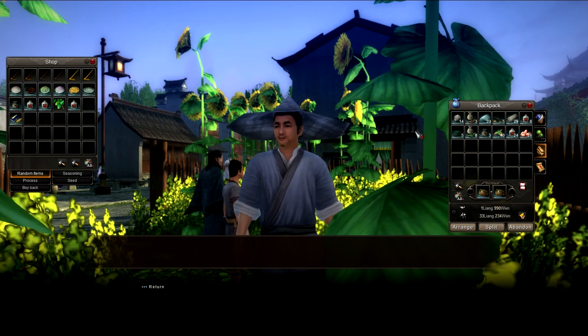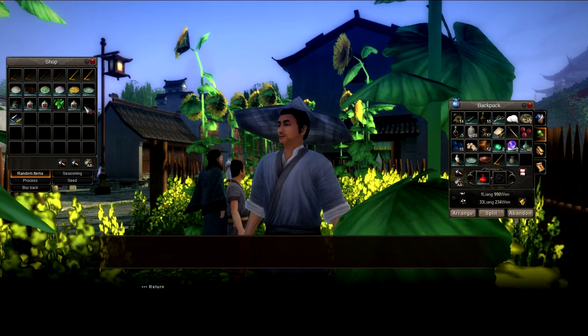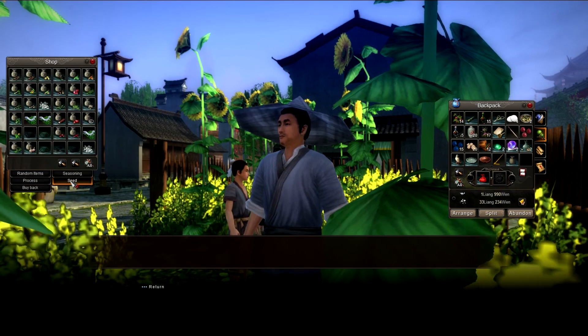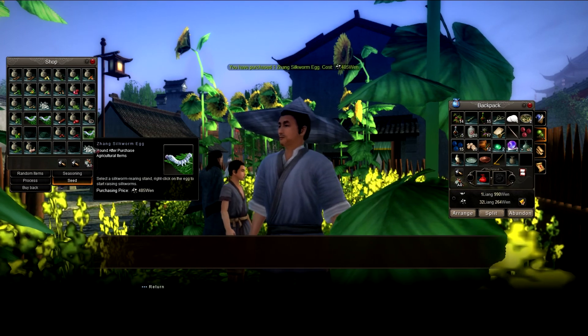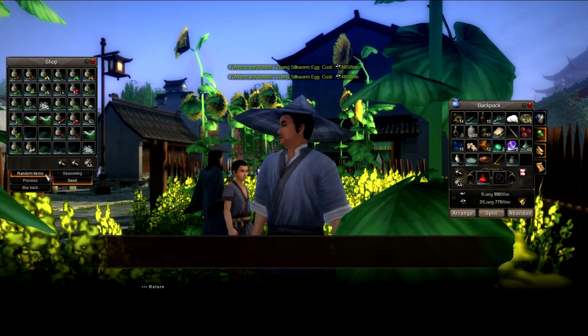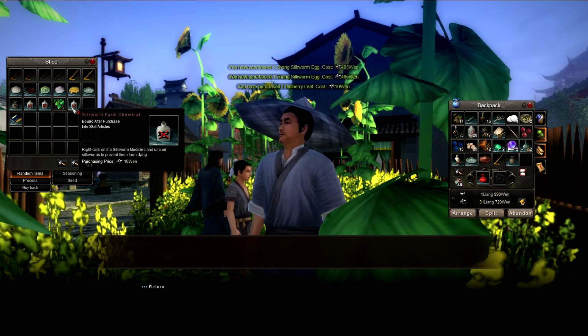I got the Gold Lord tablet already, as you can see here. After you buy a tablet, go ahead and click on seeds again and buy some silkworm eggs. You also want to go back to random items and buy some mulberry leaf and silkworm farm chemical.